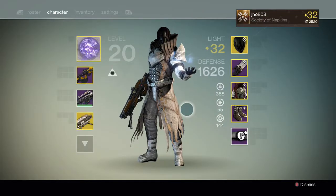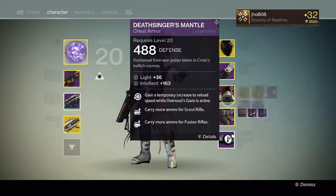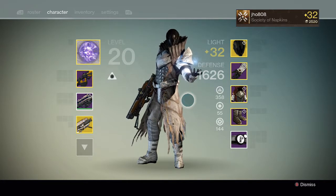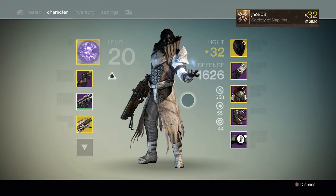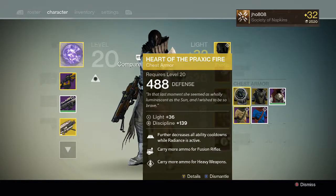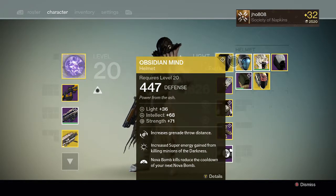Finally hit light level 32, maxed out all my pieces of gear. Now I'm still going to raid with this character and try to get the helmet, so I can possibly use other exotics and change my combinations with my armor setup to do different things in different scenarios — like have different play styles — using the Praxic Fire, or this one I just picked up from Xur, or the Claws, or some of these other helmets.